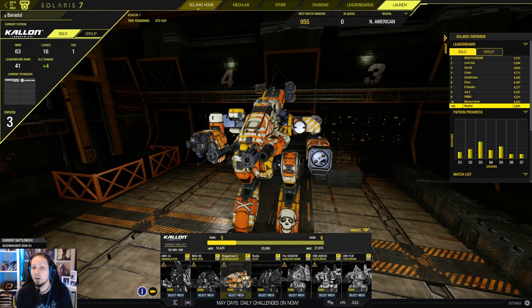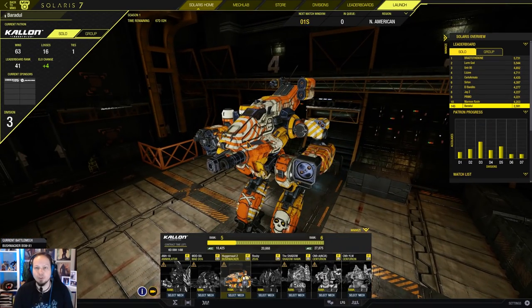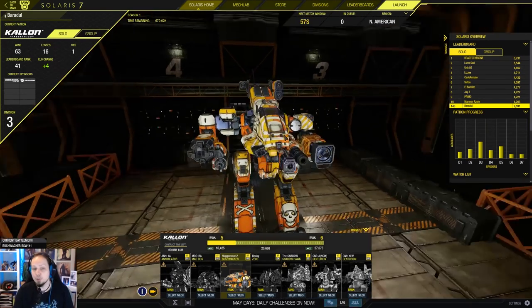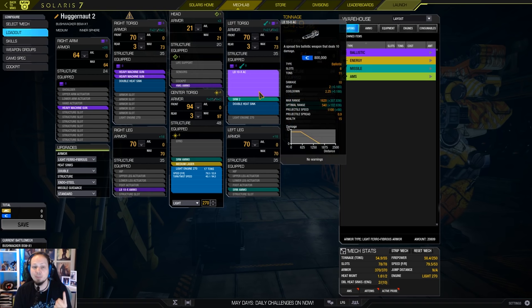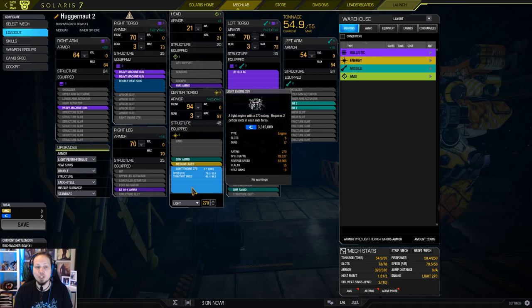And this is the Hagganaut. The Hagganaut is basically Hagganaut 2.0, because the first Hagganaut was one of my roughnecks. We take the Bushwacker today, and as the name suggests, we're gonna go into the face of the enemy and just hug it to death. We do it with three heavy machine guns, an LB-10, three SRM2s, and a medium laser with a light engine.